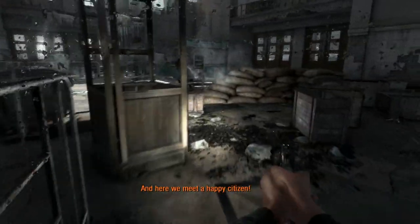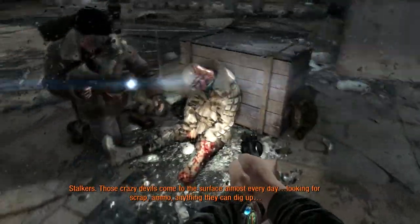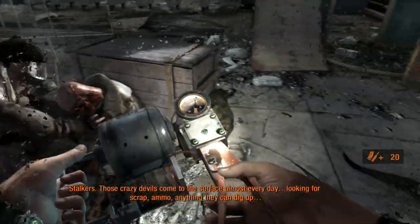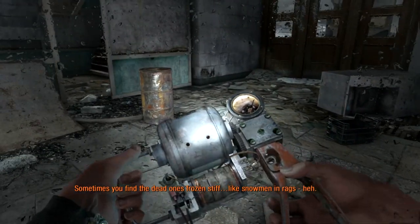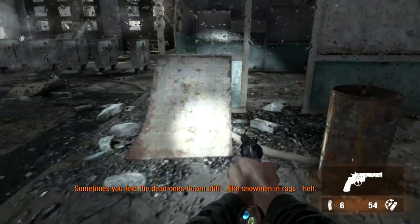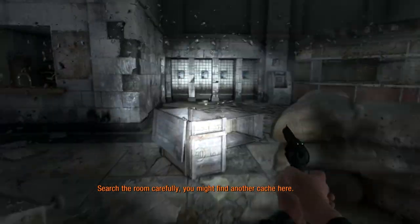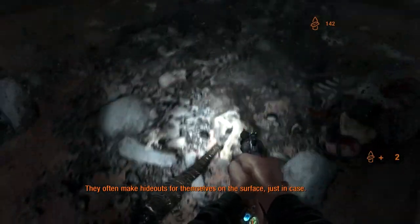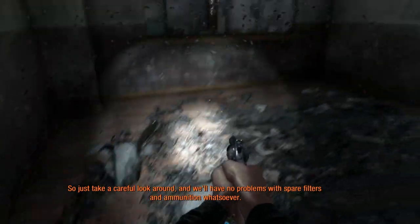And here we meet a happy citizen. Stalkers — those crazy devils come to the surface almost every day looking for scrap, ammo, anything they can dig up. Sometimes you find the dead ones frozen stiff like snowmen in the rags. Search the room carefully — you might find another cacher. They often make hideouts for themselves on the surface, just in case. Take a careful look around and we'll have no problems with spare filters and ammunition whatsoever.